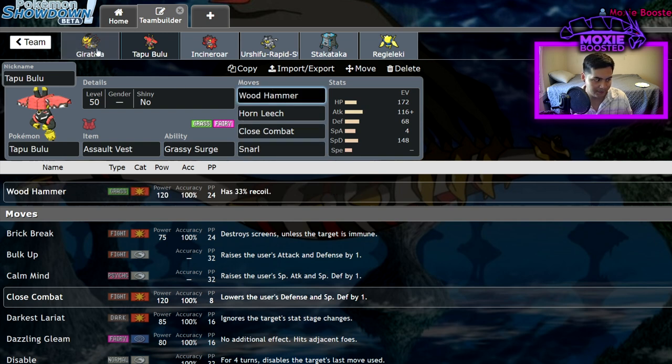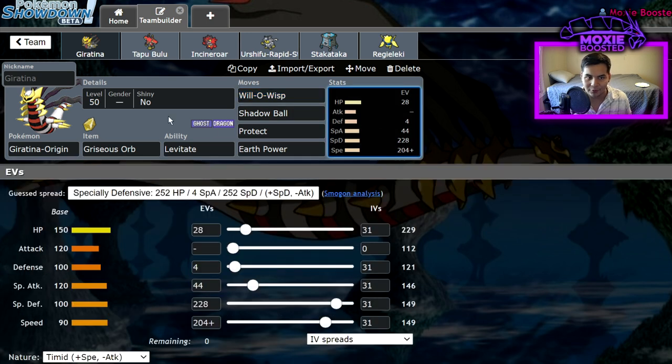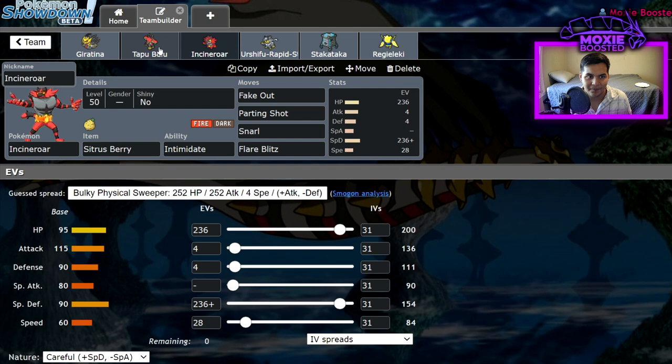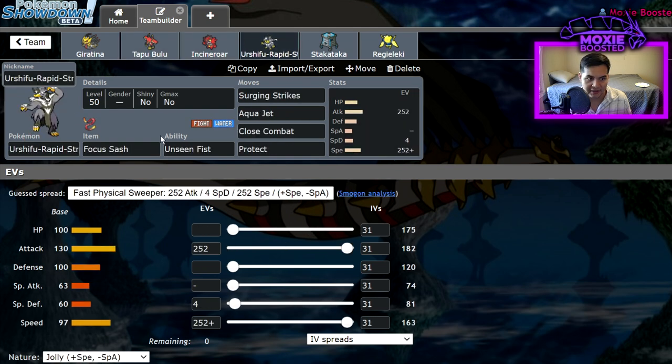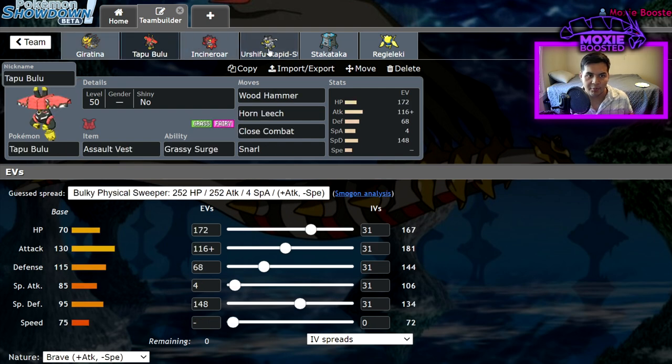It's so strong. I would run Destiny Bond on Giratina, but it just doesn't feel right having a Restricted that just gets KO'd on purpose — that seems like a waste. I'm running the Bulu and Incineroar set from the Necrozma Dusk Mane team. We got Focus Sash Urshifu Rapid Strike to help out versus opposing Incineroar, which are actually pretty annoying for Giratina and Tapu Bulu.